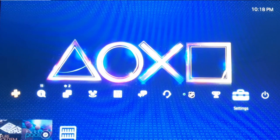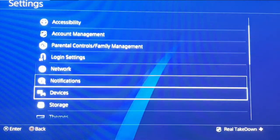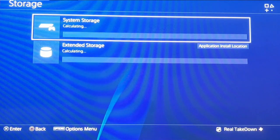The first thing I'd recommend is, in my opinion, the most common sense thing, but a lot of people just don't seem to think about it or do it — and that is to clean out your system storage. To go into your system storage, go to Settings, click Storage, and then click System Storage.